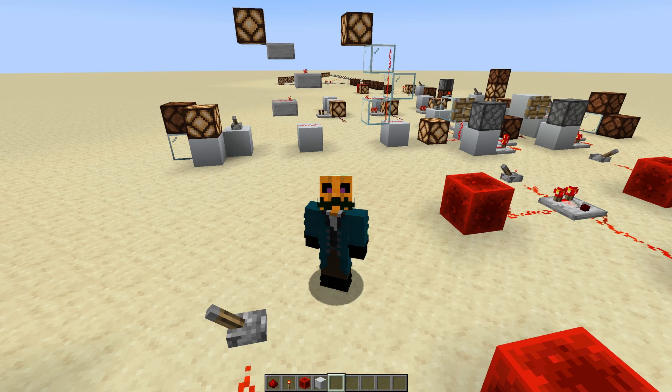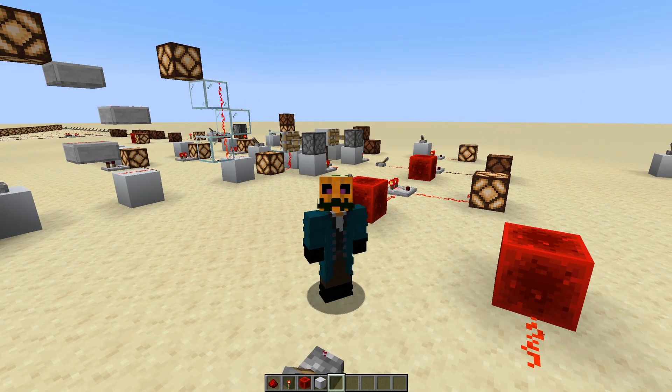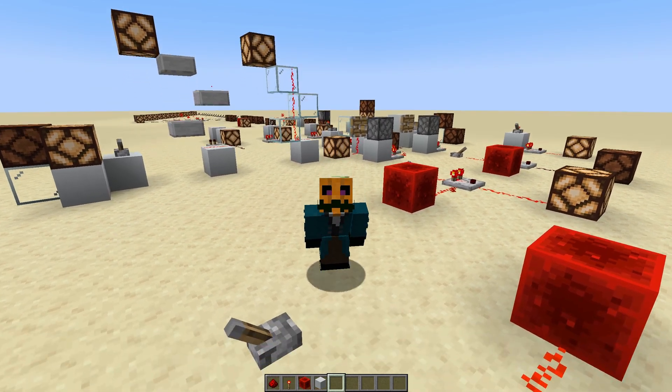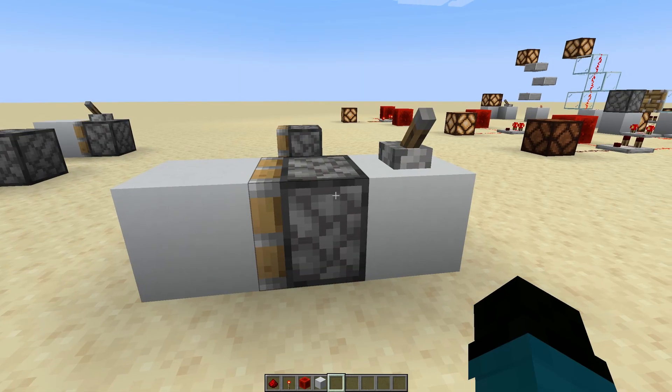Comparators also do a lot of other stuff, like counting the number of items inside of other items and giving a signal strength based on that, but we're going to dedicate a whole video to that at some point — so keep a lookout for that. The next thing we want to look at is pistons.